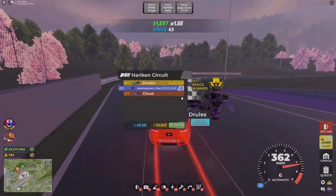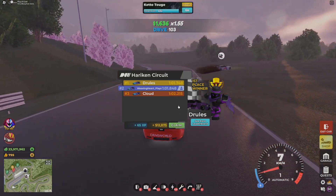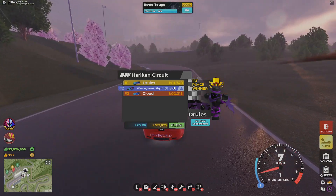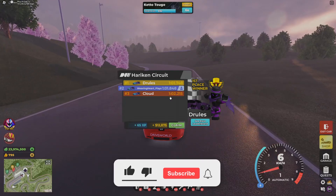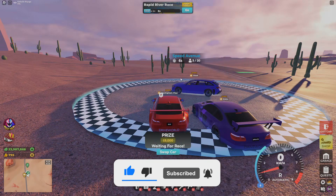All right guys, you can get a doable one minute 1.7 to a doable one minute 2.2 on Hurricane. Let's move on to the next race, which is Speed Avenue.